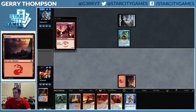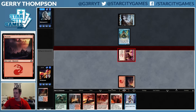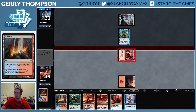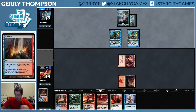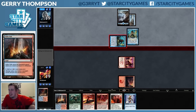If I get a Steam Vents and they Spreading Seas it, then I have an Island. If they Spreading Seas my Mountain, I have an Island. If I play Scalding Tarn and they Spreading Seas that, I have an Island and a Mountain — which is basically the same thing — so I don't see a real need to get an Island here. Multiple Cursecatchers — where are my Static Casters at? I'd bring that in.